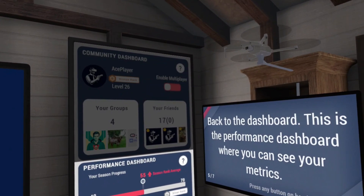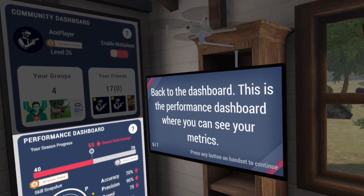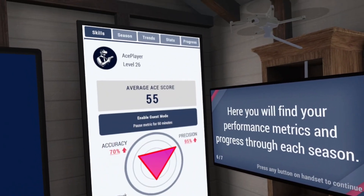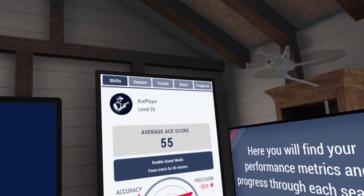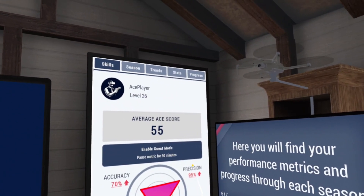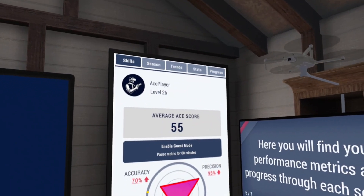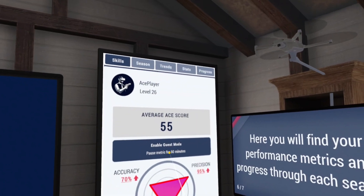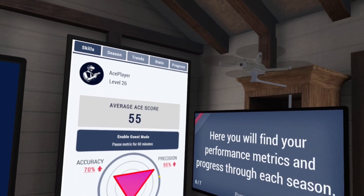This is the performance dashboard where you can see your metrics and progress through each season. When you click on the performance metrics dashboard, you can also enable Guest Mode — so if someone is using your headset and you don't want their shooting to impact your scores or metrics, enable it for 60 minutes. No matter what they shoot, it won't affect you whether it's better or worse.